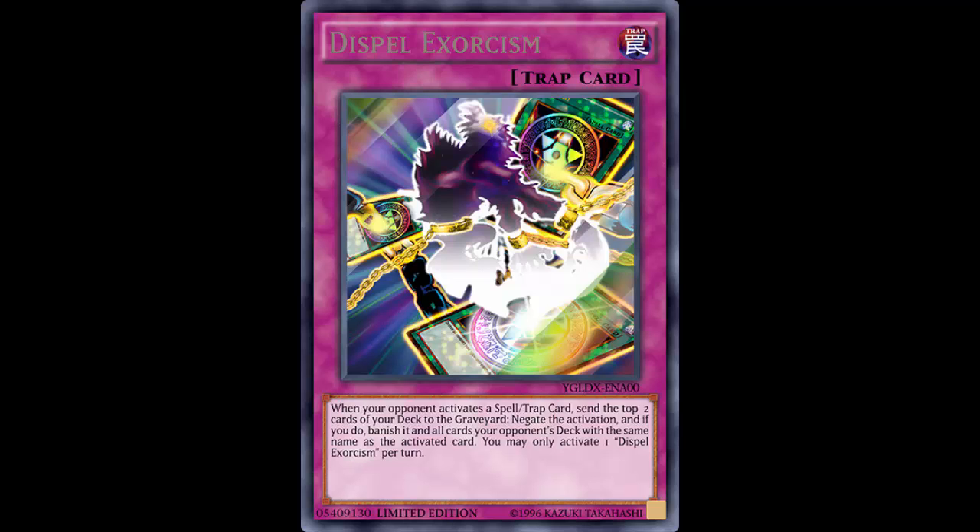Since this is only a normal trap card, if your opponent tries to hit you with something like Solemn Strike you cannot chain it. But with Dark Bribe, you negate Call of the Haunted - your opponent's Call is gone but they get to draw a card. Cards like Dark Bribe and Grand Order Heaven are really good at their job, but they allow your opponent to draw. Never let your opponent draw.